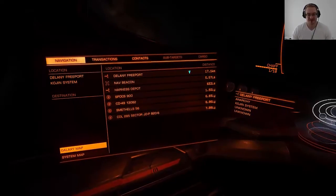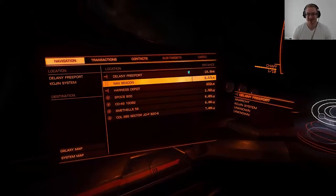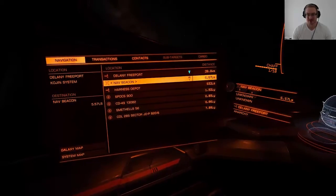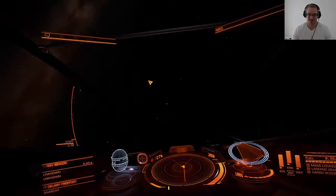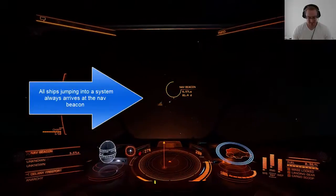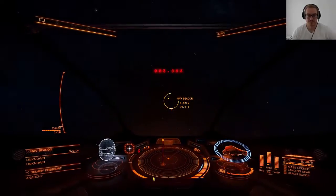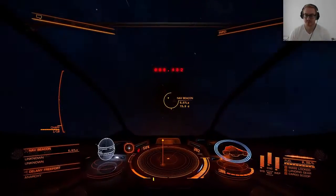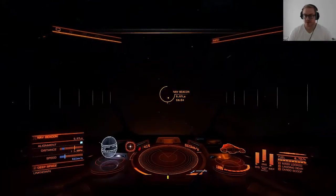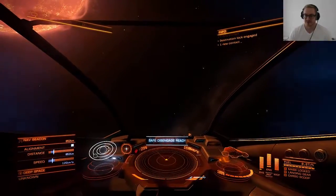Now, this is how you bounty hunt. You go to your navigation tab and find the nav beacon — there is a nav beacon in any system. Just align with the nav beacon and super cruise there. Here we are approaching the navigation beacon in the system, and I drop out of super cruise and arrive.